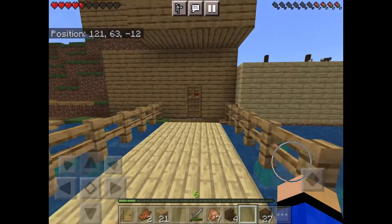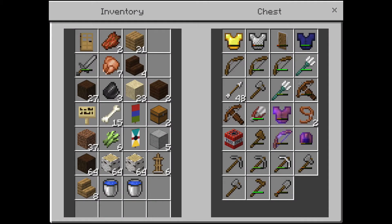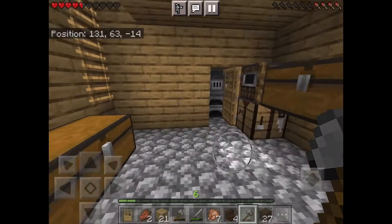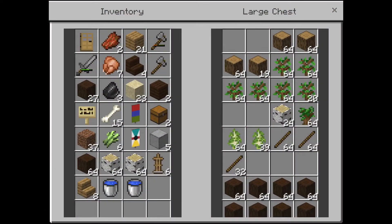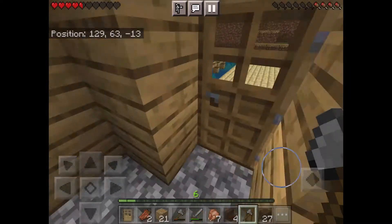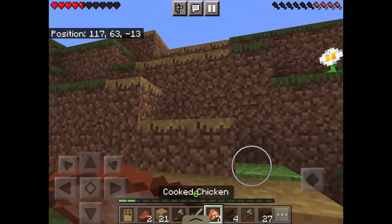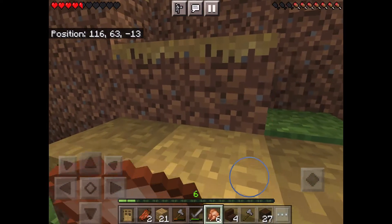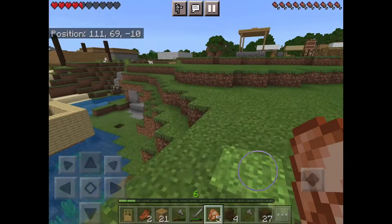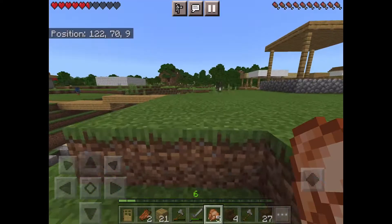I have two of these axes and two stacks of oak wood. Now I need to eat so let me eat. We can regen some hearts. It kind of looked like another portal for a little bit.